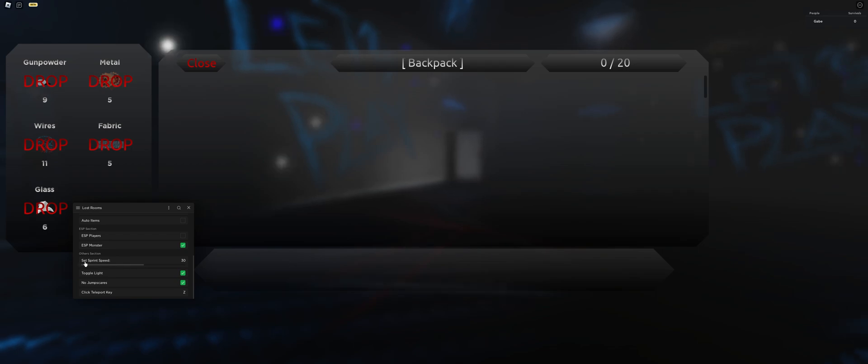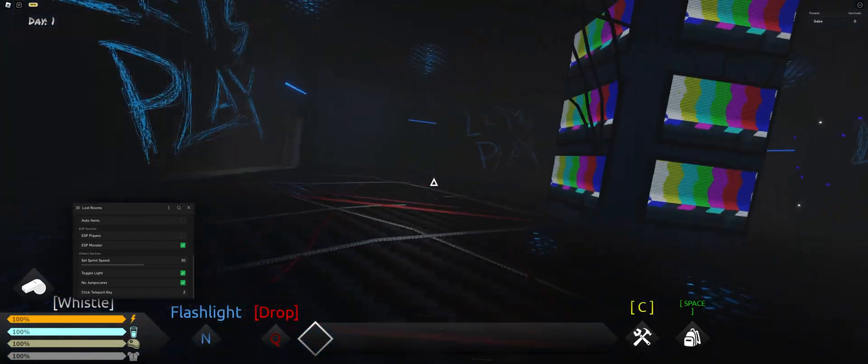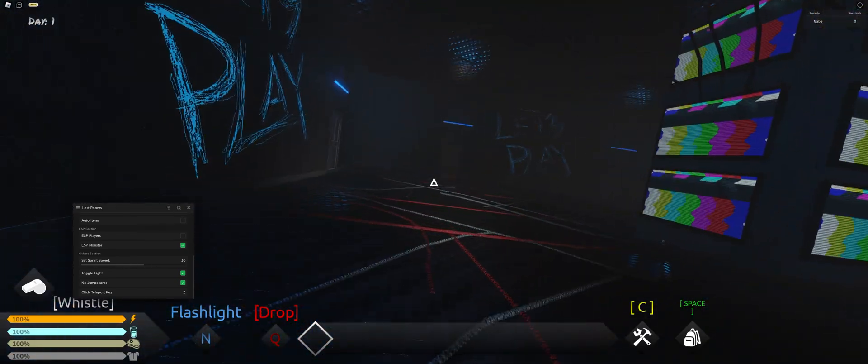Next is Set Sprint Speed. You can set the sprint speed of your character to around 30 to 50, or lower if you want.